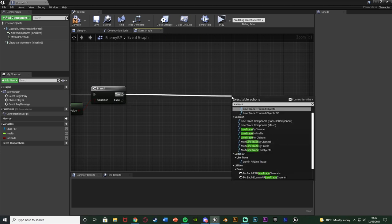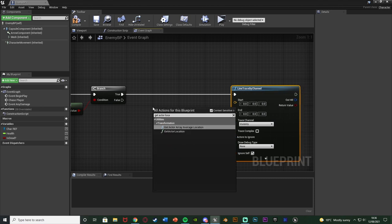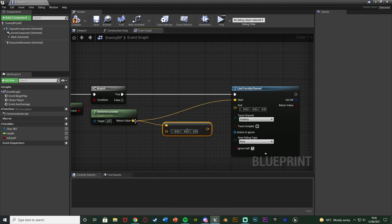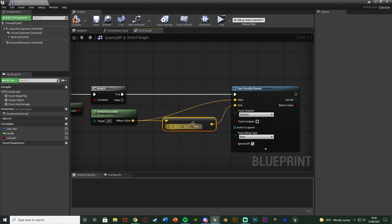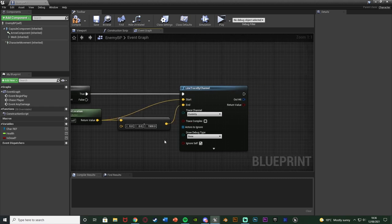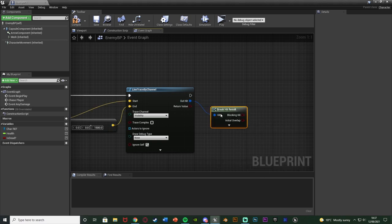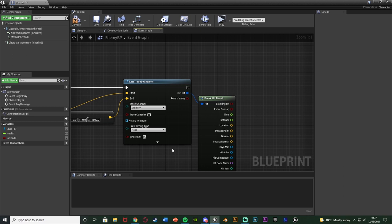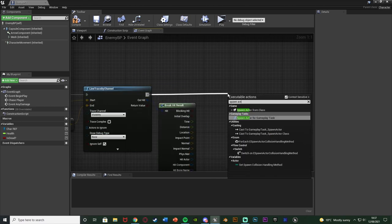Set this to whatever you want - 10% (0.1), 90% (0.9), or 50% (0.5). For False we don't do anything since we don't want the crate to spawn, but for True we want to spawn it. To make sure it always spawns perfectly on the floor, I'll use a Line Trace to find the floor location. Out of True, get a Line Trace by Channel. The Start is Get Actor Location - the enemy's current location - and the End is Get Actor Location minus a vector with Z set to 1500.